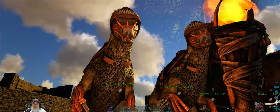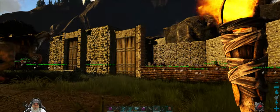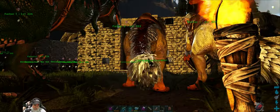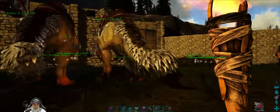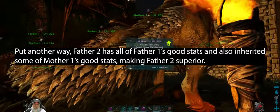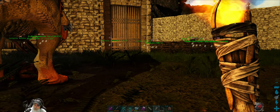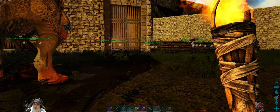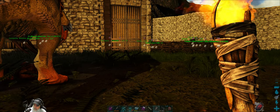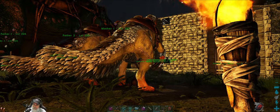Basically what we have is I've determined that our original father is no longer viable for breeding because Father Two over here has overall better stats. I put the original mother back into the breeding too. I have a spreadsheet, and the long and short of it is we have Mother One and Father Two currently — what I'm trying to do is get the best stats from both of them onto a baby, and that has not happened yet.